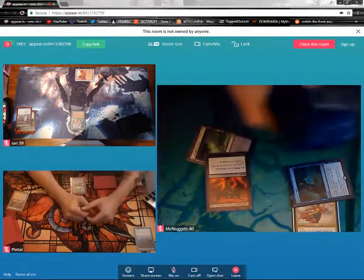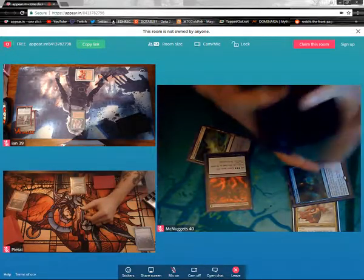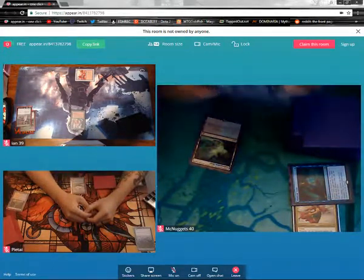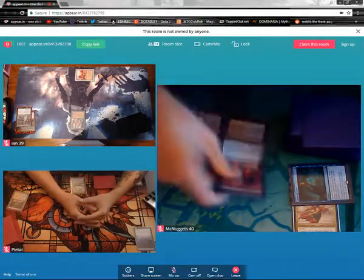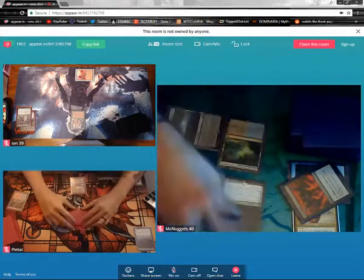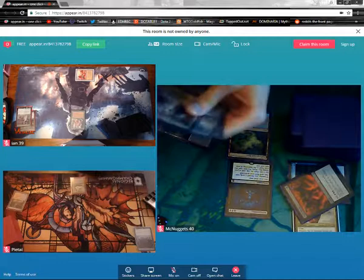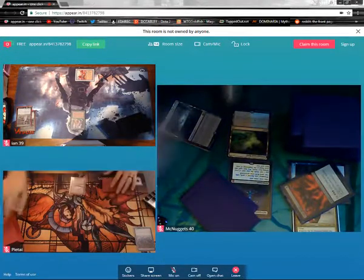Got it. Dark Ritual on top. It will be Urborg, Tomb of Yawgmoth. I'll start for true. This is three black for Necropotence. Okay, that's a good magic card. I guess I'm on 4-2. I will Necro for my hand. 4. 36 and say go.